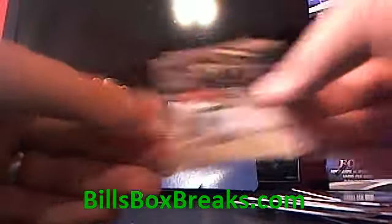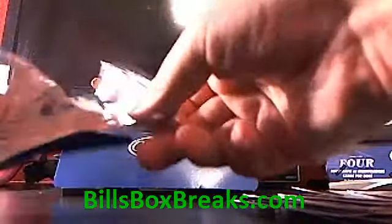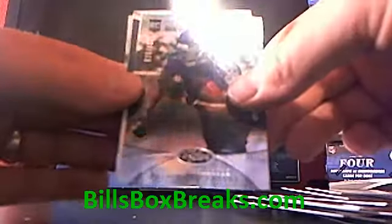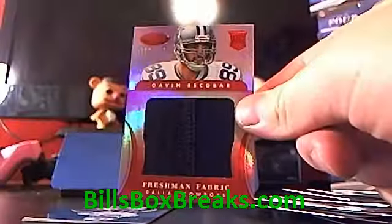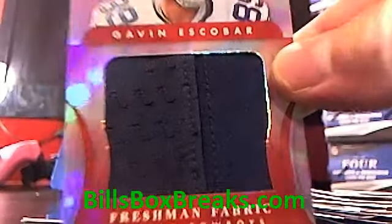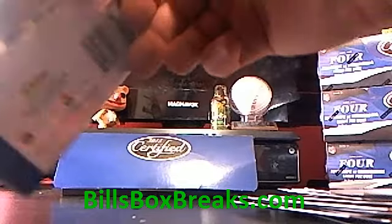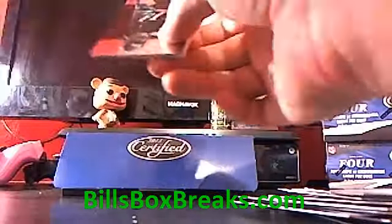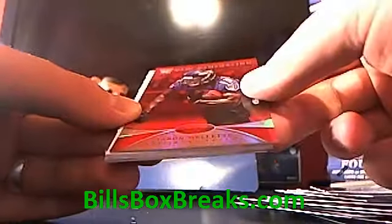Jared Cook, Chris Gibbons. Antonio Gates, Reggie Wayne, /999. And we got another hit here — Cowboys striking again — Gavin Escobar out of 149, jumbo patch, blue on blue but got some stitching. Cowboys on fire! DeMarco Murray, Carson Palmer, two more packs. Be sure to check out the other auctions going off — we got a basketball mixer on Monday. Some breaks on billsboxbreaks.com. Blackmon Lashore out of 250, for the Ravens. Mark Ingram, Doug Martin.